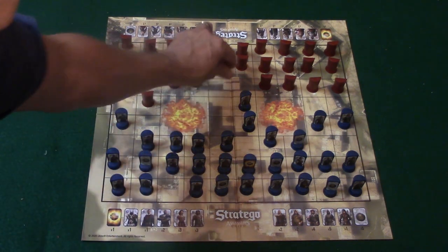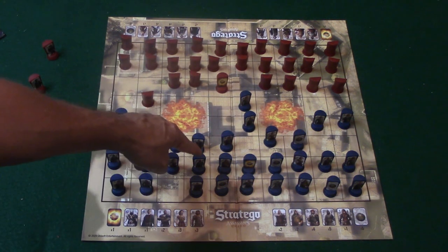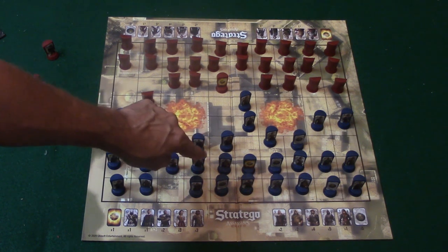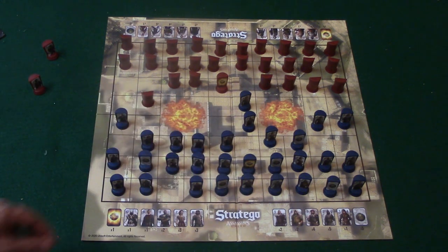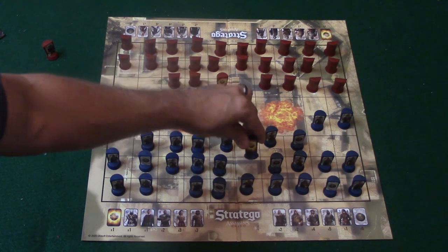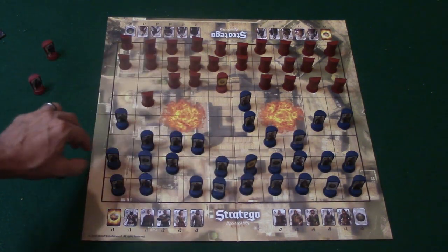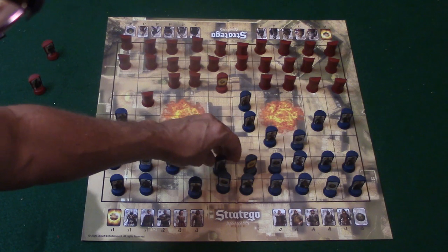You also have the Apple of Eden special ability. You turn it around to reveal where it is, then tap one of your opponent's characters. That piece comes under the Apple's control for one turn and attacks everybody surrounding it on the four adjacent squares. So it would attack all four adjacent pieces. For example, if the controlled piece is a four, it eliminates a three and a two. But if it hits a bomb, the bomb takes out the four — so there's risk involved as well.